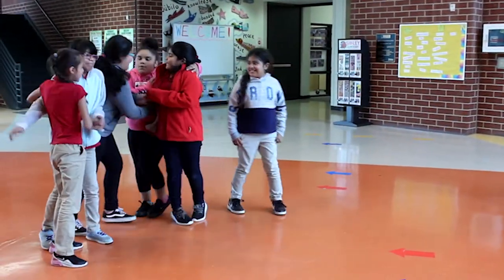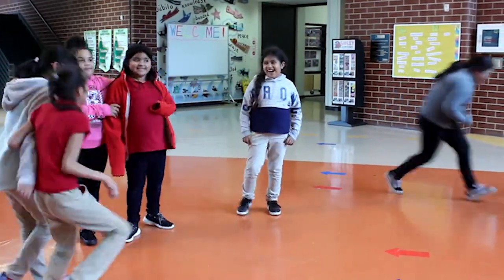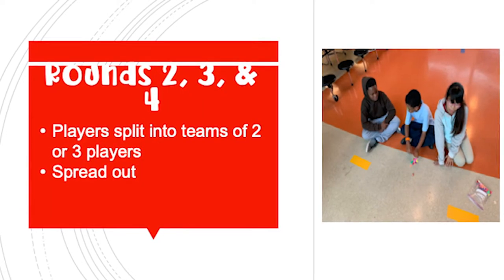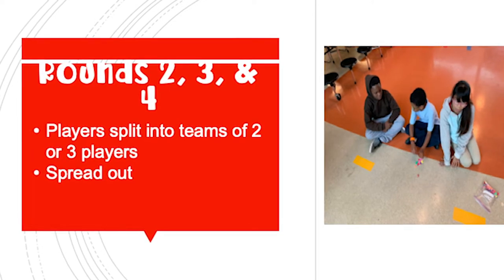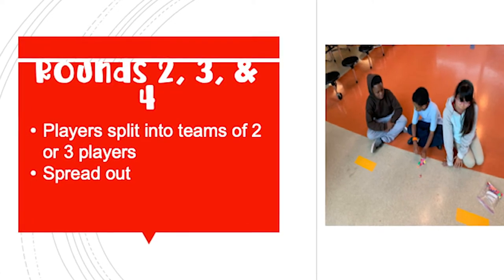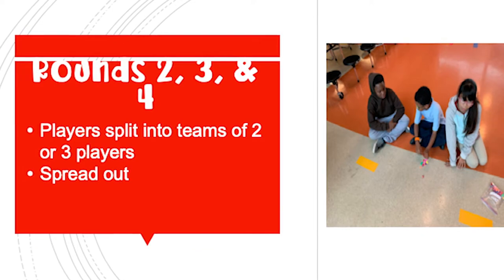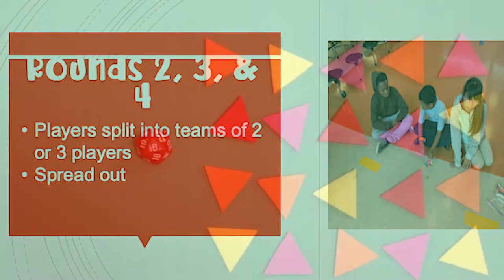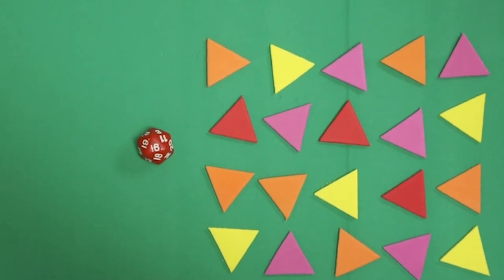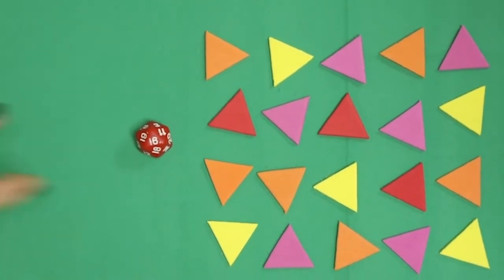No points are rewarded until rounds two through four. Now players move on to rounds two, three, and four. For these rounds, players play in teams of two or three. Teams should spread out so they can work without other groups hearing their conversations. To play, each team needs 20 tokens or bingo chips and a 20-sided die.